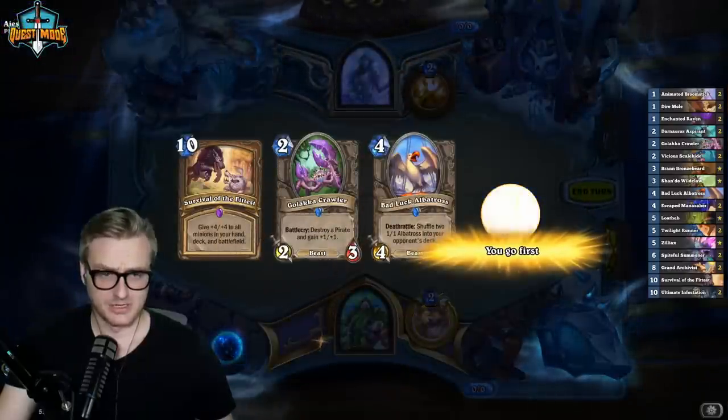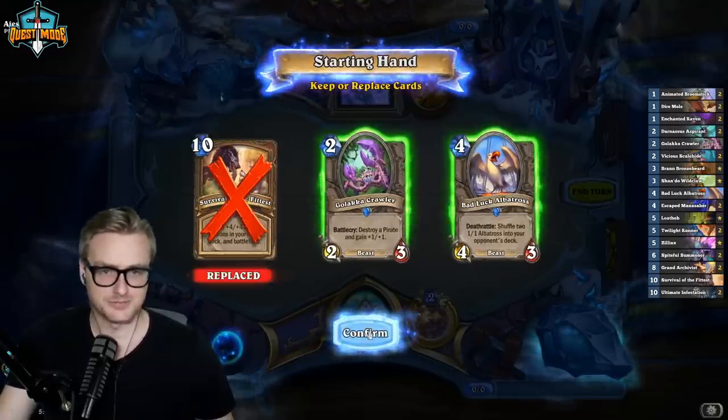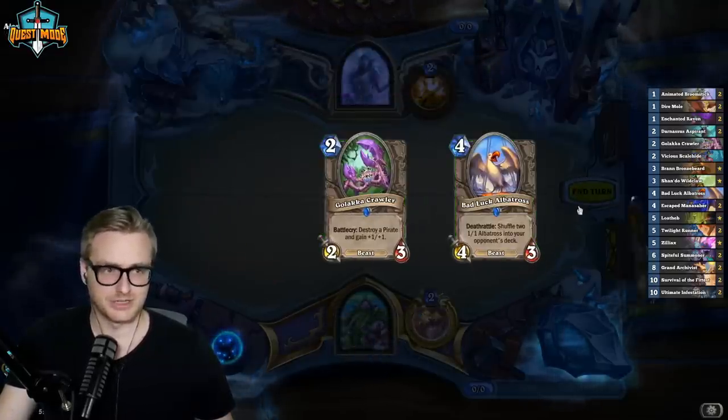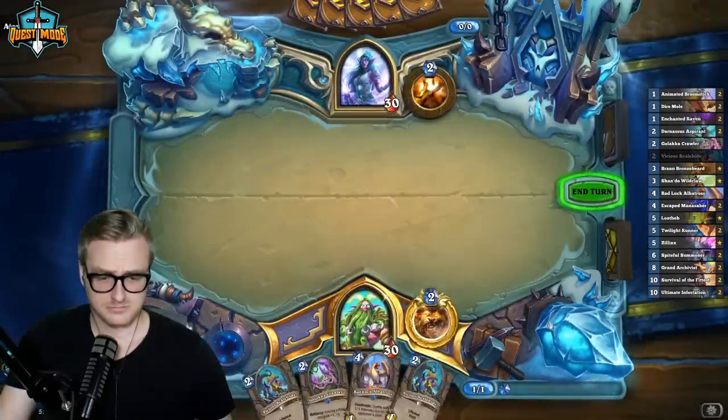Alright, we're gonna keep the Albatross because it could be Reno Priest — it's most likely Reno Priest. So this is just a fine curve play. Job done.